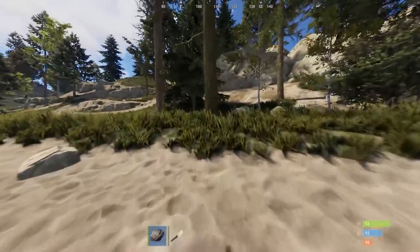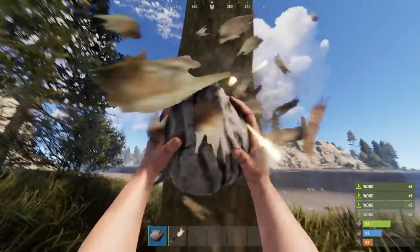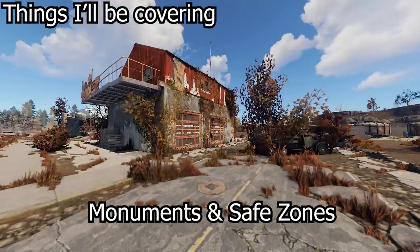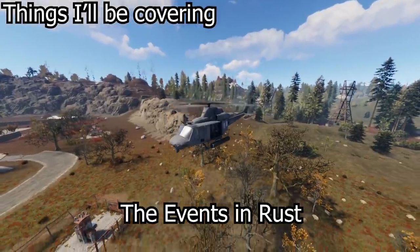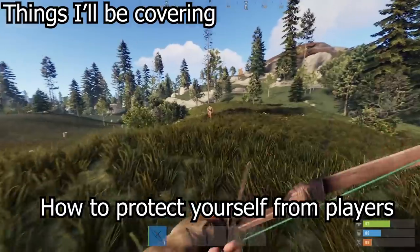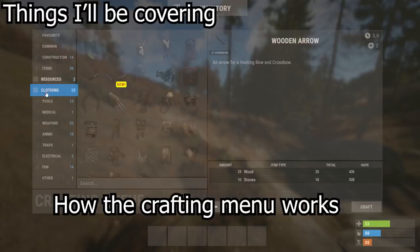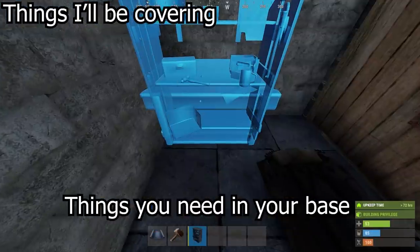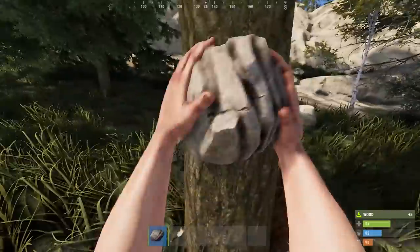So you've downloaded Rust and just joined your first server and would like to know how to get started. In this video, I'll show you all the essentials you need to know about getting started in Rust. The things I'll be covering are the maps and biomes, monuments and safe zones, the best starting clothing sets, events on the island, animals and NPCs, the day-night cycle, encounters with other players, how to get resources, the crafting menu, getting food, where and what to build for a base, blueprints, and how to get your first gun.